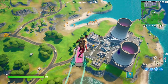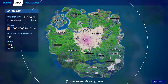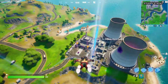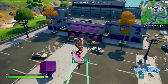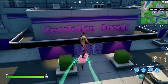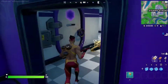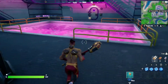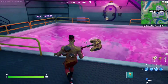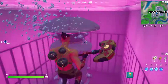For the next epic quest of week 13, you have to bathe in the purple pool at Steamy Stacks. Make your way to this POI and go to the main building. Go inside — it says 'Skillvolution Energy.' There it is — the purple pool. Just take a dive and that should complete the challenge. Easy peasy.